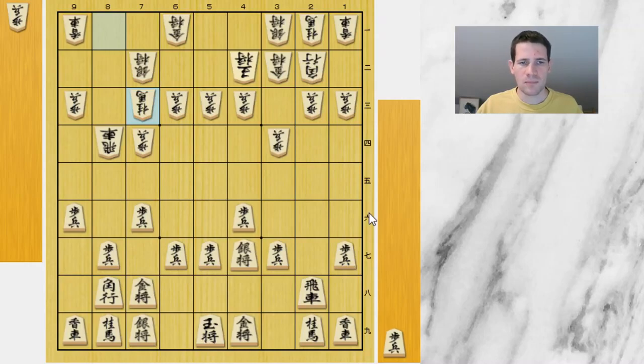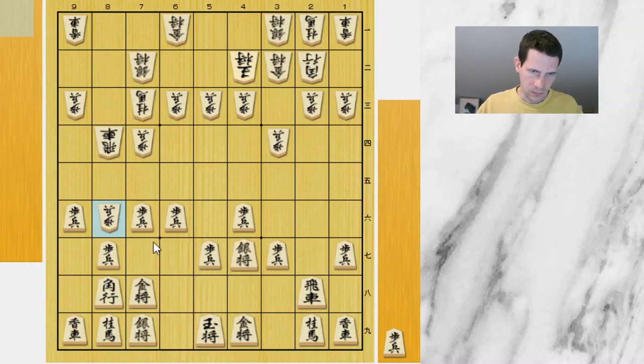Hirose starts with a knight move, and the main point is that there might be knight jumps to 6e. This combined with the open diagonal is extremely dangerous. So Fuji decides to close the diagonal and prevent a potential knight jump to 6e. Hirose then drops the pawn to 8d, waiting until the diagonal is closed so there is no bishop exchange and potential bishop drop to 7g in response.